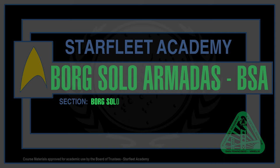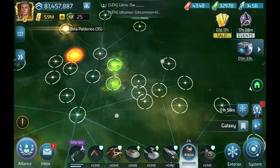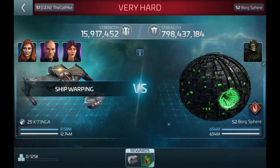Now let's take a look at the Armadas themselves. There are 3 different levels of Borg Solo Armadas: Uncommon, Rare, and Epic. The 2 Romulan level 35 systems only contain Uncommon. You'll start to see Rare and Epic in the level 42 system of Patoran. There's not much difference between each level of Borg Solo Armada — the only big difference is their power.